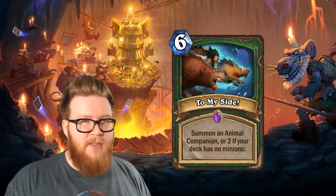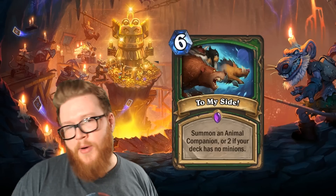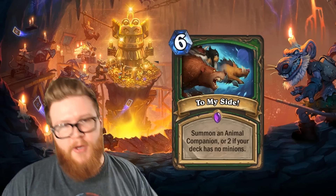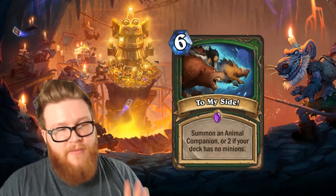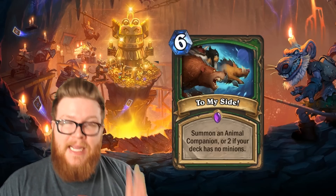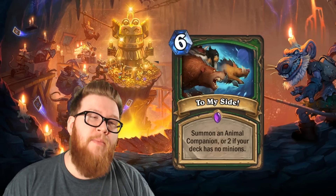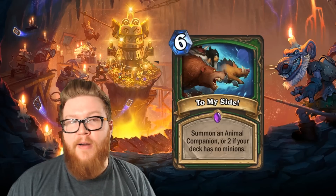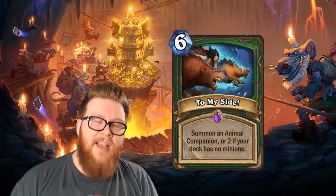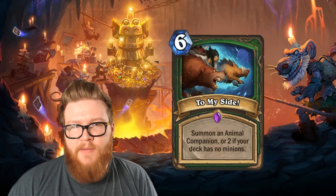Yes, there are ways to print cards to make this no-minion archetype a reasonable thing, but that doesn't make To My Side good. That just means it's kind of inextricably tied to some imaginary future card we haven't seen yet. So this is still an awful card even if they print something to support it. You can say that about any card in Hearthstone. To My Side is an incredibly bad card — maybe not the worst card in Hearthstone, but perhaps the worst in Kobolds and Catacombs that we've seen thus far.